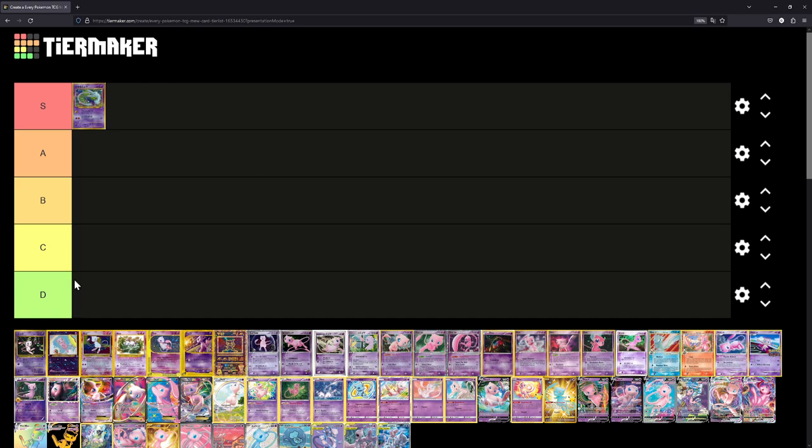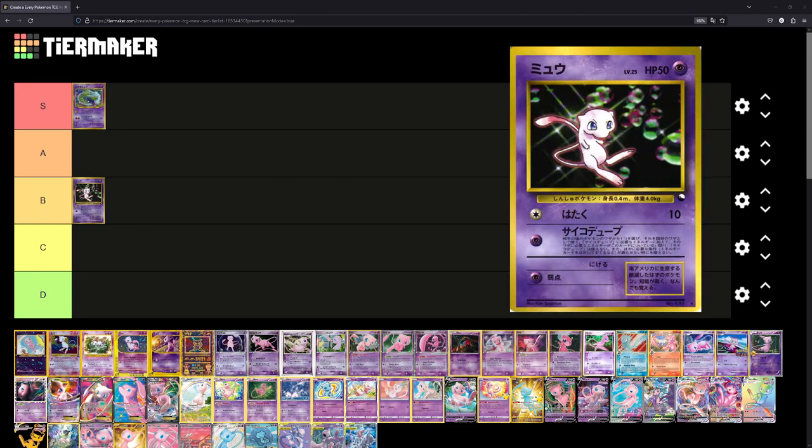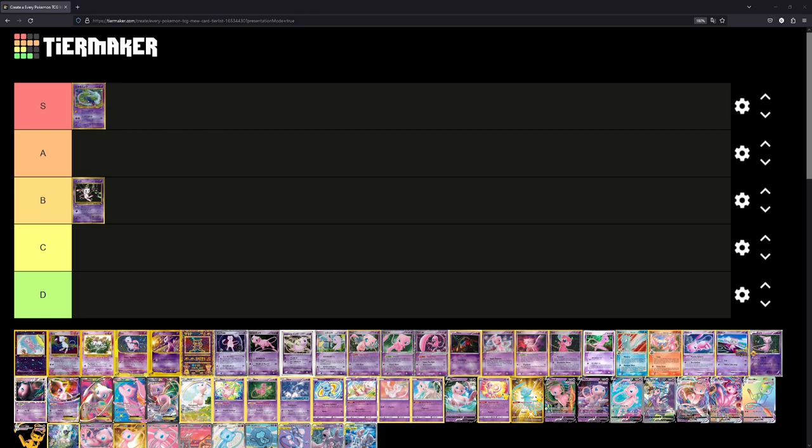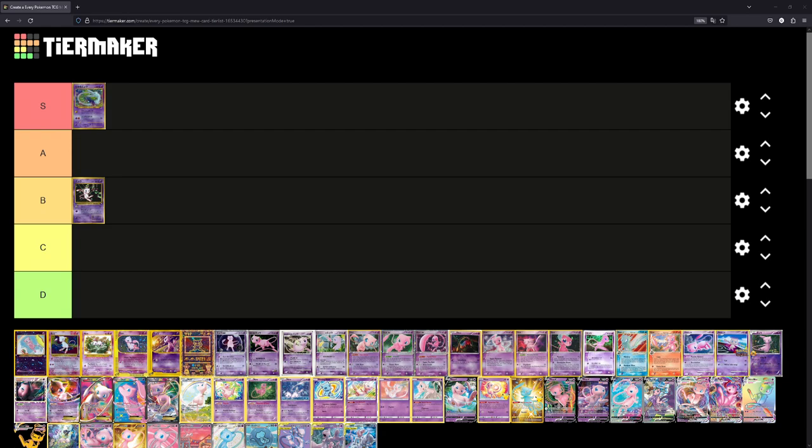These are mostly in chronological order. This next one I'm going to place in B tier. This is actually the first Mew card ever — a limited time print available for purchase in 1997, later reprinted in 1999 and included as one of the cards for the Pokémon Song Best Collection CD. It's illustrated by Ken Sugimori, and it seems to take some inspiration from Mew's very first sprite from the Japanese Red and Green games.